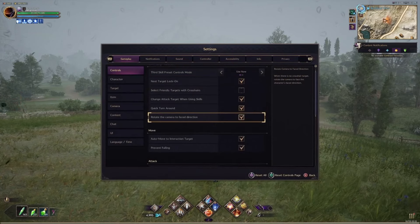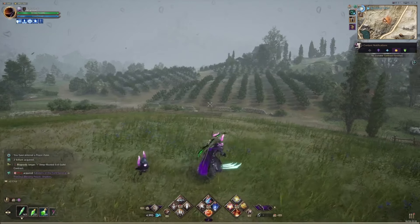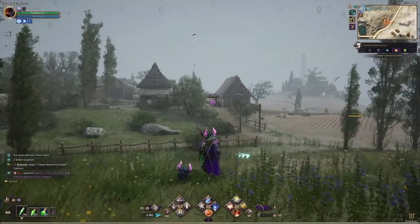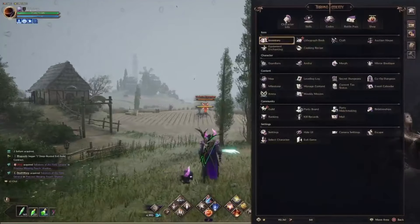I'm turning that back off because I don't like using it. Auto interaction: if you're talking to an NPC or want to face an NPC that's further away, pressing square will drag you towards that NPC — pretty much self-explanatory.